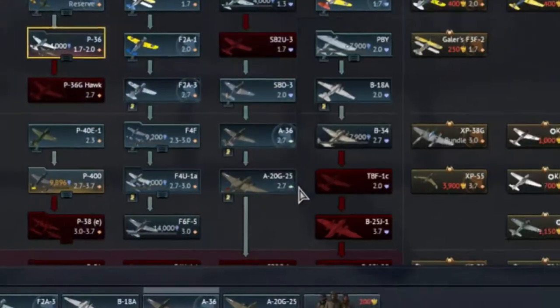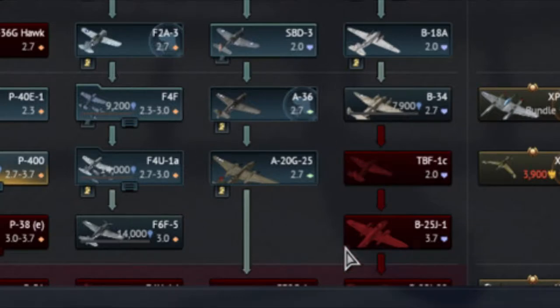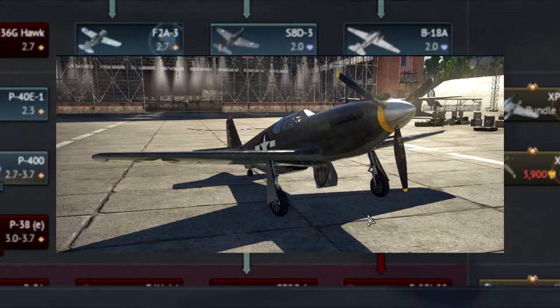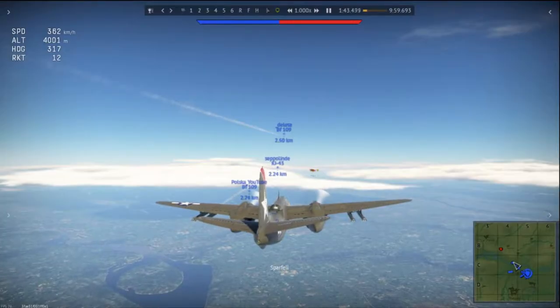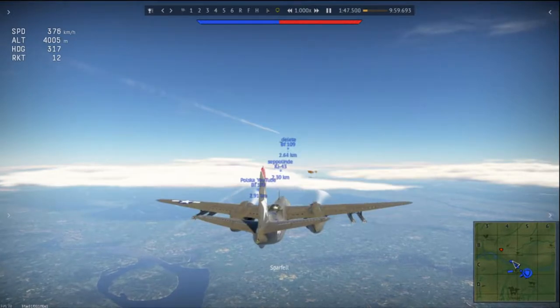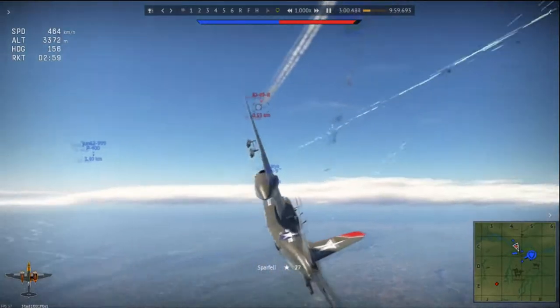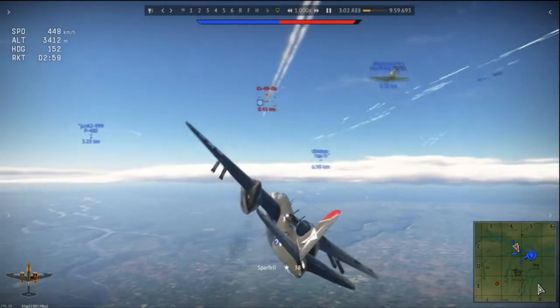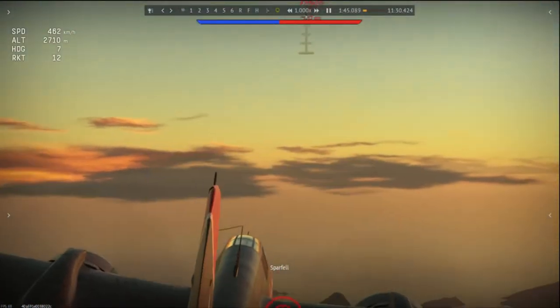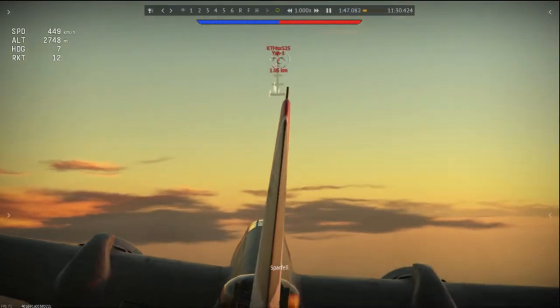In War Thunder, the A-20 sits at 2.7 or 3.0 in tier 2, just after the mighty Apache. Oh my god, that was badass! To play the A-20 nicely, you first have to farm the upgrade modules by killing dumb AI bombers in realistic mode, or crushing the dreams of 10-year-old Russian kids in arcade battles who think playing War Thunder is easy like Roblox.